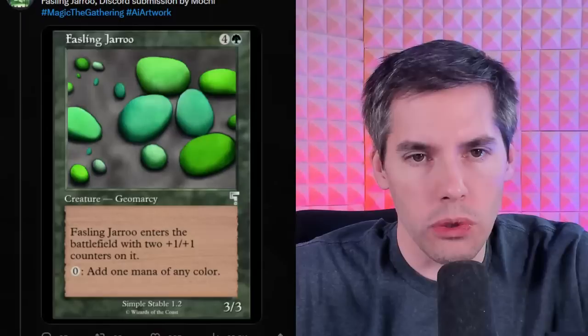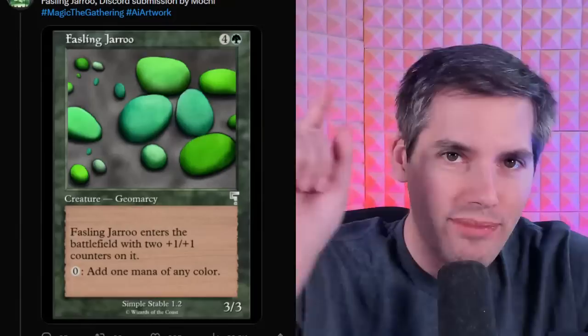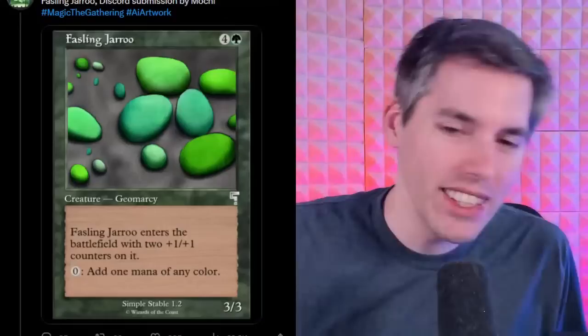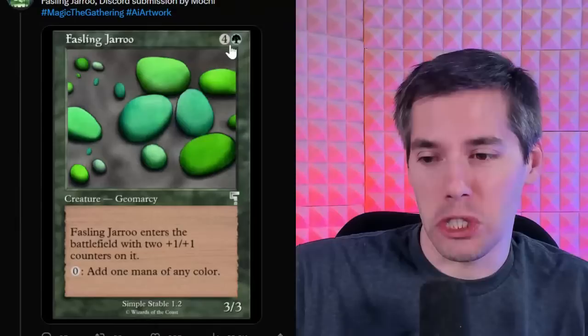The Fastling Jeru — green 4-generic for a 3/3 Geo Marcy. Fastling Jeru enters the battlefield with two +1/+1 counters on it. Zero mana: add one mana of any color. That's broken! That is infinite mana on one creature — it's super dangerous. Zero mana, add one mana of any color — it's just infinite mana automatically. It doesn't even tap to give us this. Infinite mana for nothing.